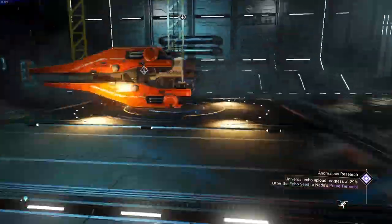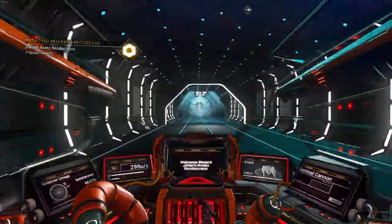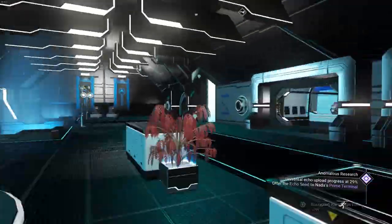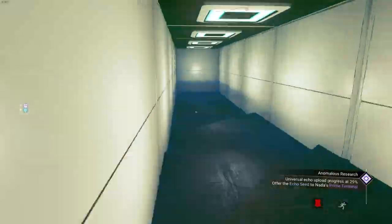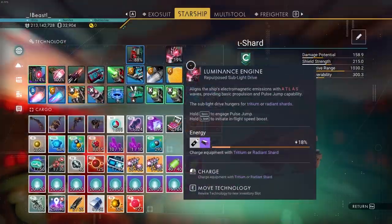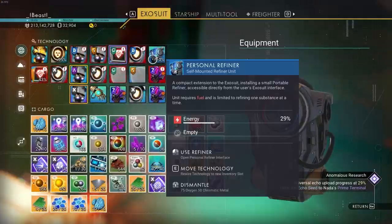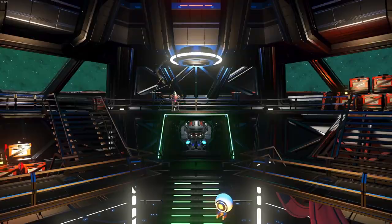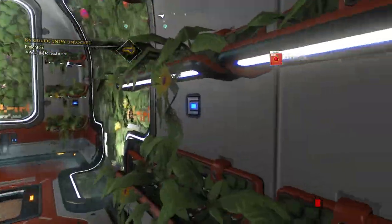After this, we entered our spaceship heading to the space station. Upon arrival we did just a little bit of shopping and then worked through another portal, which would take us to the base. I fixed a bug we had with this — it was actually causing us to spawn inside the cubes. What we did to fix this was using a wood floor underneath the portal so that we land on the wood floor. We did kind of change the design a little bit, but that is okay.